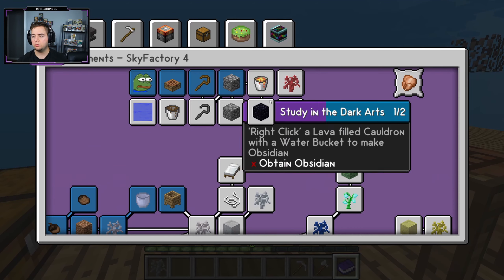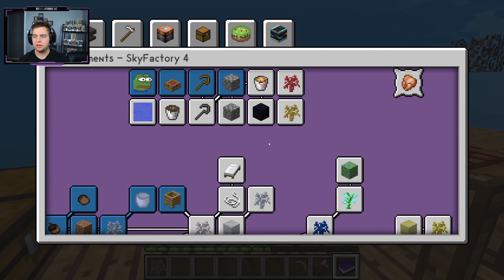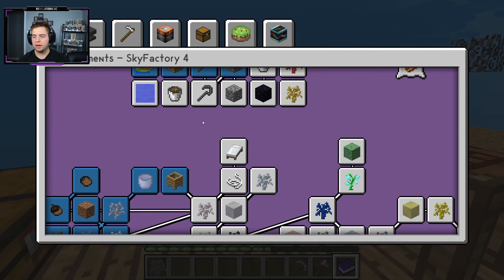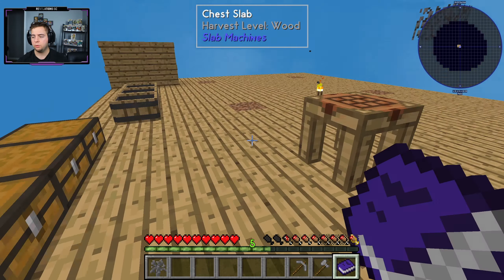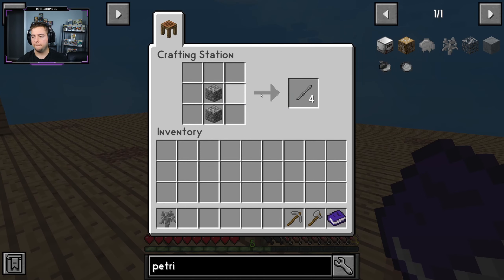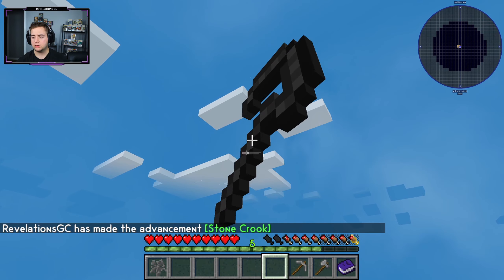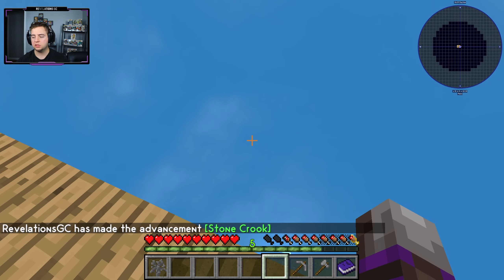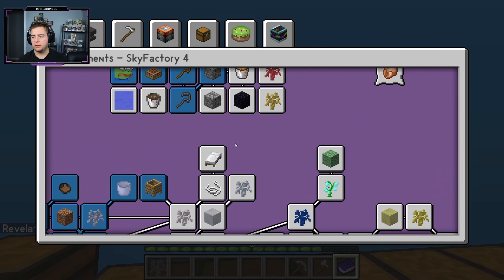Opening the book to see what to do next — we won't be getting a lava bucket anytime soon because we don't know how to get lava yet. We can make a stone crook now, which might come in handy, so let's get that out of the way. And I'll just throw it into the nether because I only made it to complete the quest.